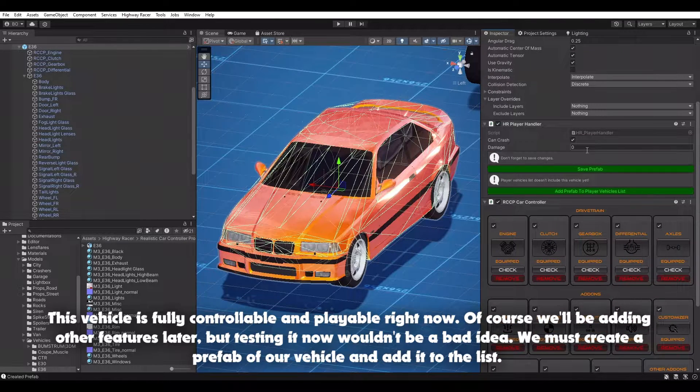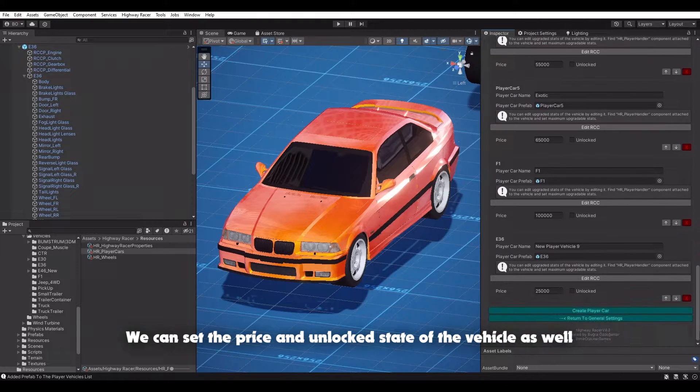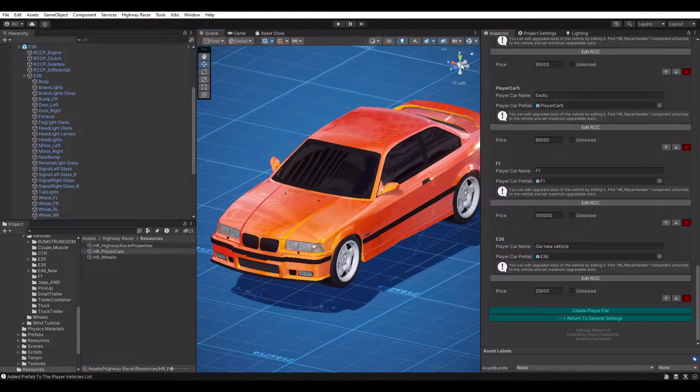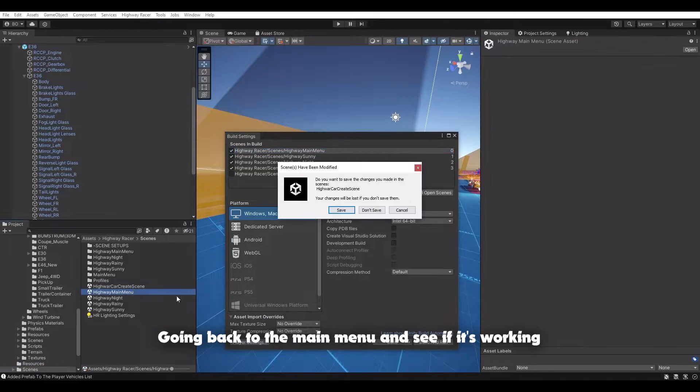We must create a prefab of our vehicle and add it to the list. We can set the price and unlock state of the vehicle as well. Going back to the main menu to see if it's working.